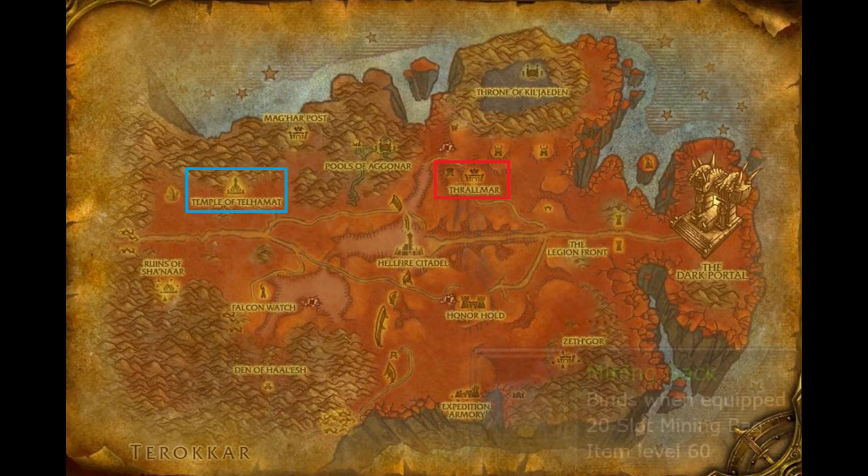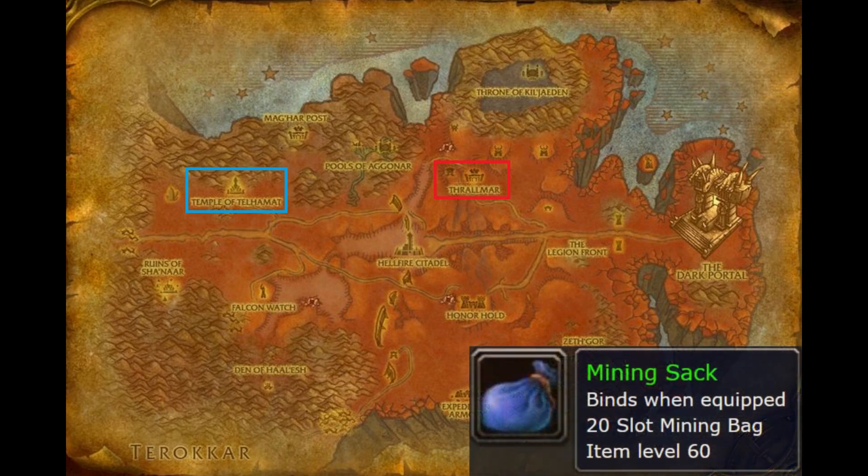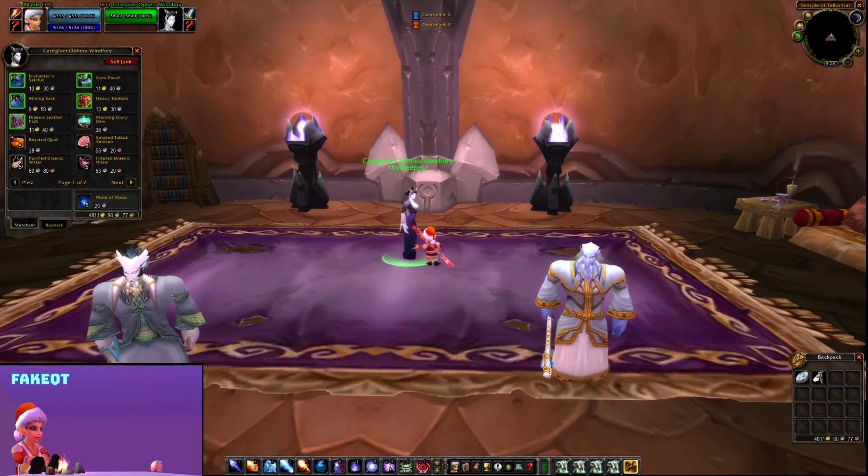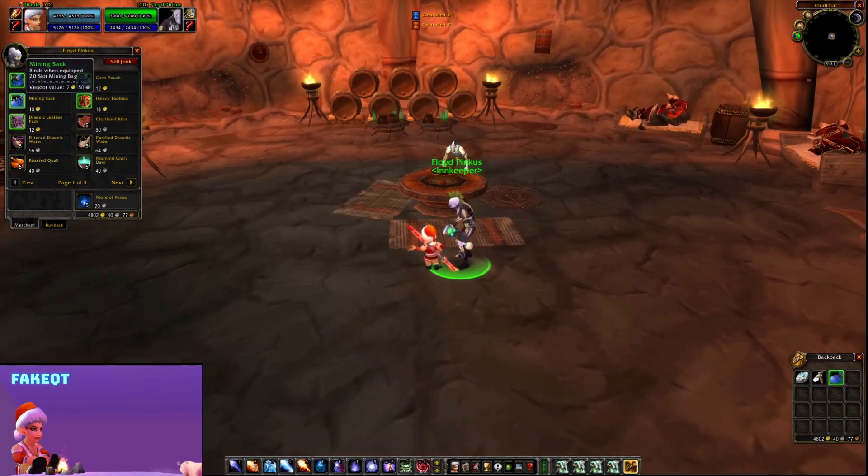This is where you can actually find the Mining Bag. For Horde it's at Thrallmar and for Alliance in the Temple. The Innkeeper in the city will actually sell those bags. The price for this bag is usually 10 gold, depending on your reputation.